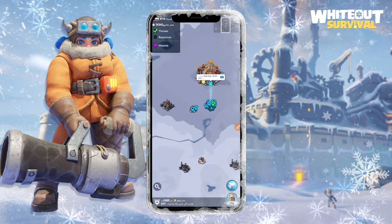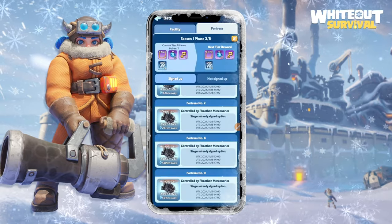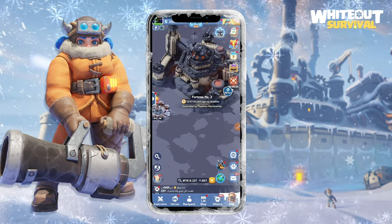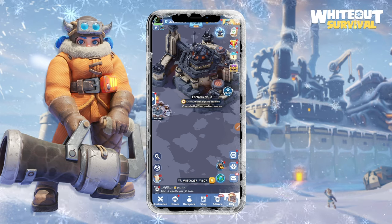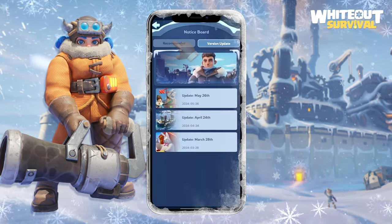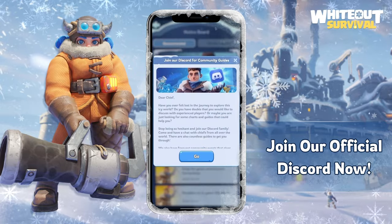If there are many fortress battles happening at the same time, divide your players equally among them. If your alliance does not have enough online members, try to attack the fortresses one by one. This is how you can fight for and win the fortress. Do you have any exclusive strategies? Share them in the comments and join our official Discord for more. Stay tuned for the next video.